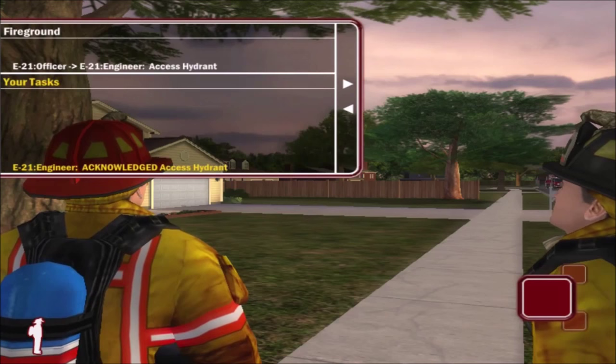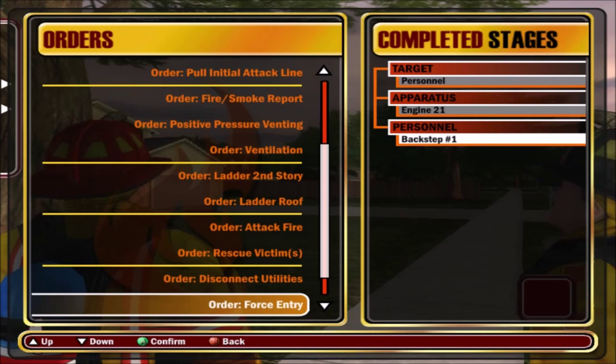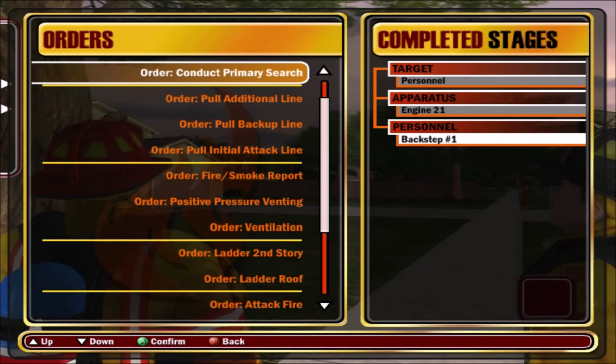Personnel, let's go to Engine 21 again. Go to our back step, which is our primary - our normal firefighter black hat. We are going to tell him... I walked right by it, went right by it. We're gonna tell him to pull an initial attack line - a three and a half preconnect.